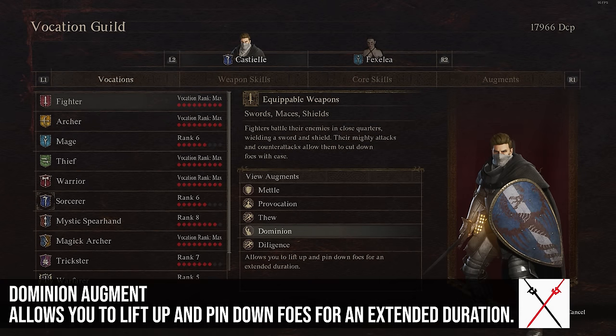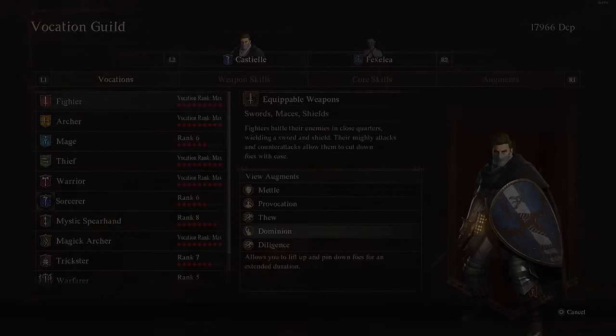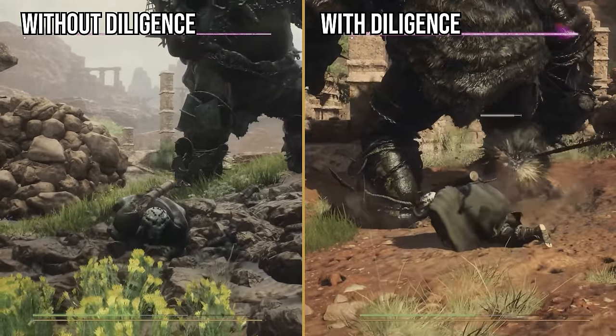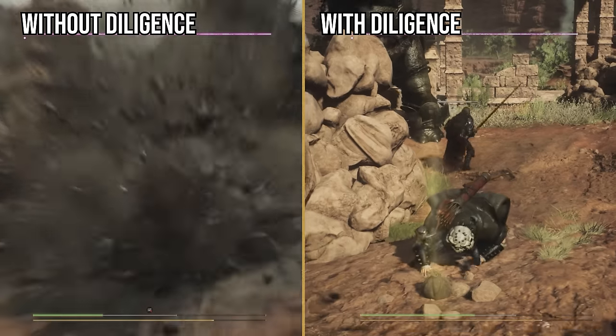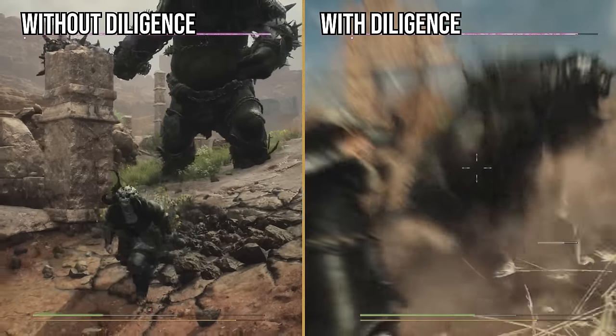Dominion allows you to lift up and pin down foes for an extended duration. I couldn't notice a difference in my testing — when you pin down an enemy, you're usually attacking them anyway, so I don't see this being particularly useful. Diligence is supposed to hasten recovery when downed or crawling, but I can't seem to see a difference between when you're using it and when you're not, so I wouldn't recommend it until we have more information.